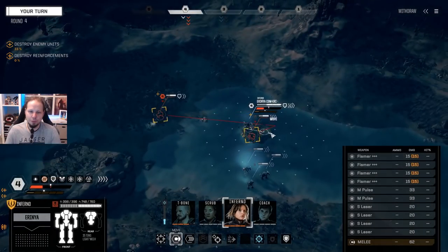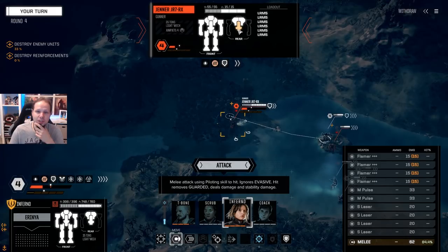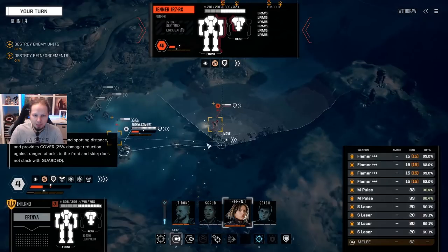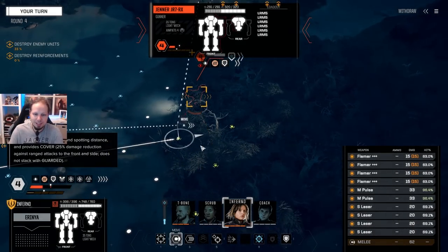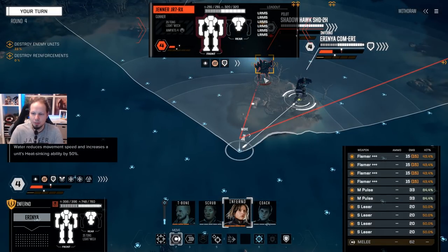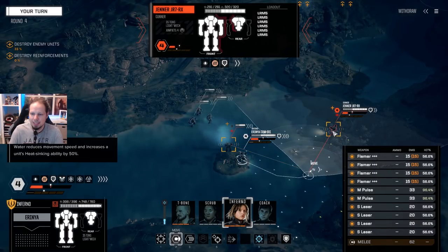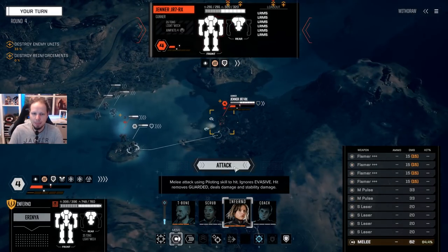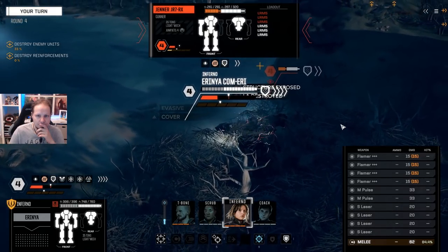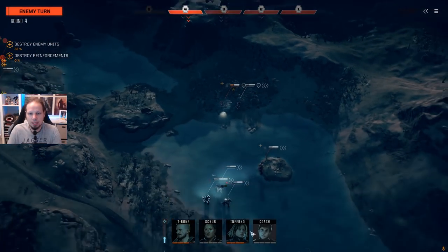I wonder what I'm going to do with Inferno here — probably punching the Jenner a bit. So it's either a punch with 62 damage that could destroy him. Can't — damn it. The only reasonable thing we can do is trying to get over here. This is not the back arc — this is the side. The back arc would be this, but we don't have enough movement to get in there completely. In this case I would probably just move over here and kill the Shadowhawk. The Shadowhawk is very, very evasive though. So let's get rid of the evasion from the Jenner — let's get some damage in. That's a lot of damage, destroying the arm. And then we follow up with Coach probably.